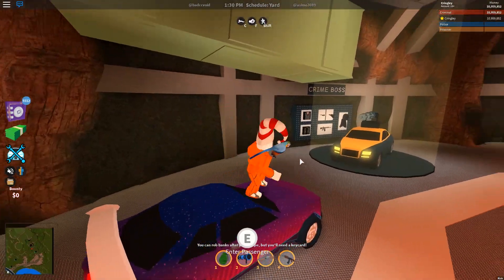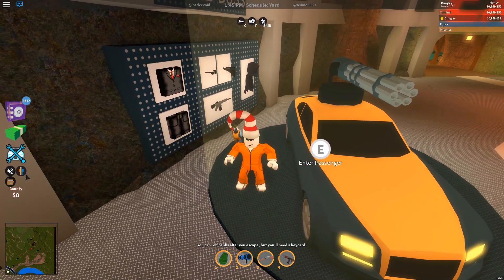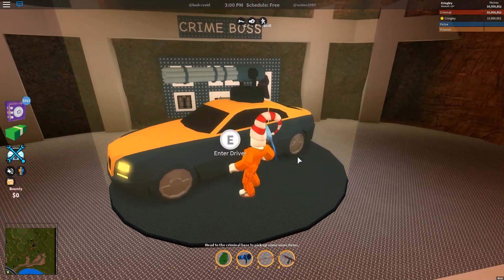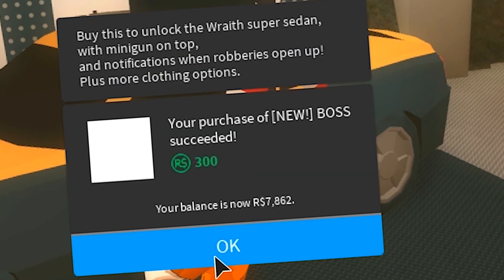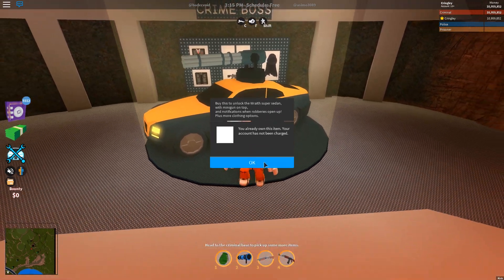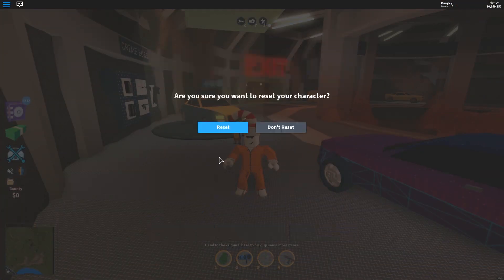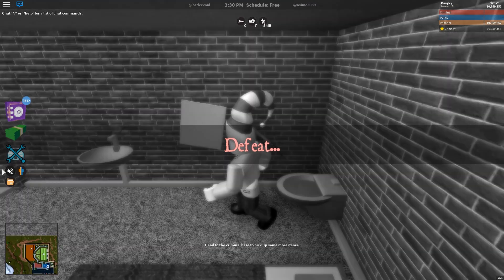Over here is where the Crime Boss game pass begins. The Rolls Royce Wraith is the new vehicle, and if you want the game pass all you gotta do is try to enter it - it costs 300 Robux. You already own this item, your account has not been charged! But wait, I can't enter the driver's seat? I might have to reset - let me go ahead and reset and see what happens because I think it's just a minor glitch.